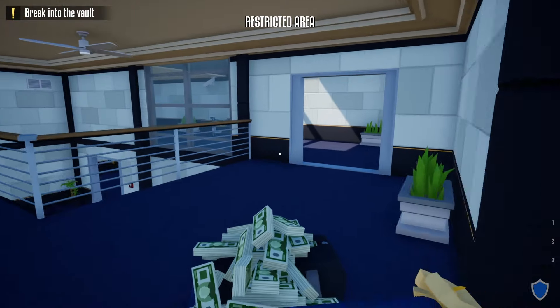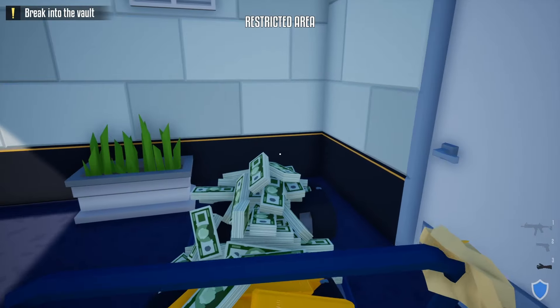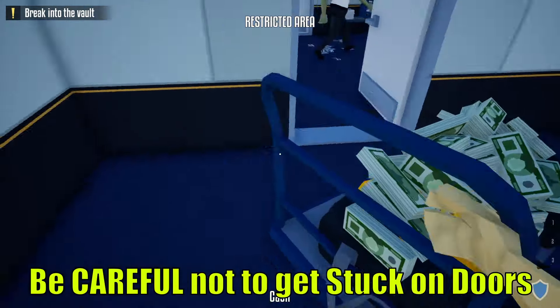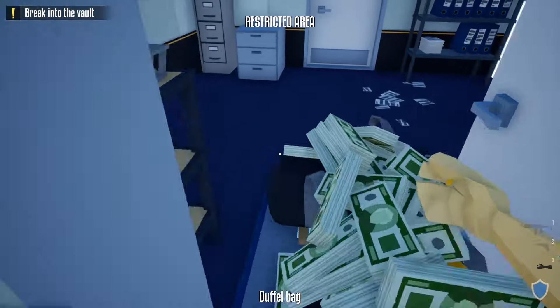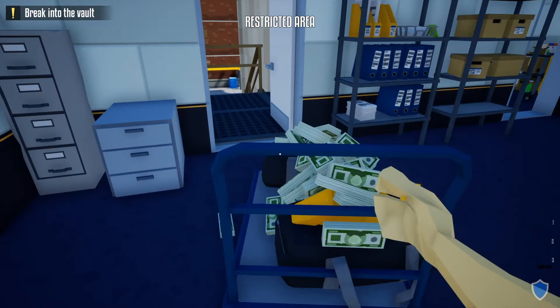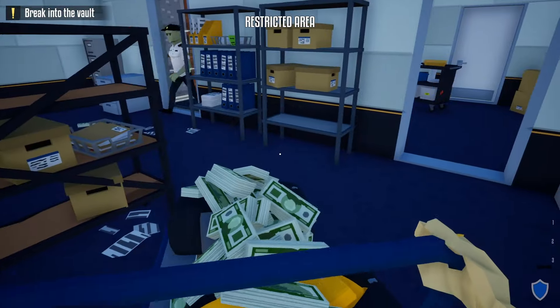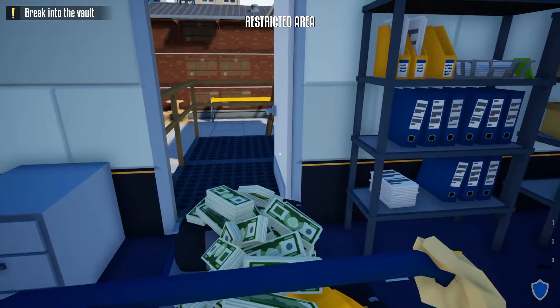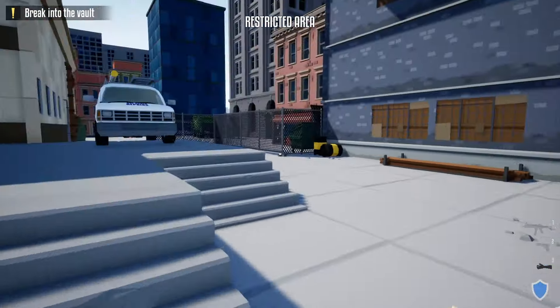Now here comes another tricky part: getting past all the guards. When you come through here you might have to open up a door — sometimes there's a guard right there, so wait for the guard to move before going through. Make sure you open the door we unlocked earlier, wait for the guard to pass, then go through these doors.